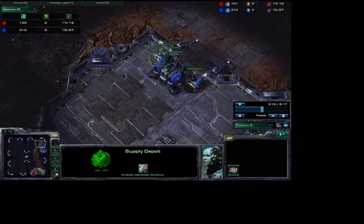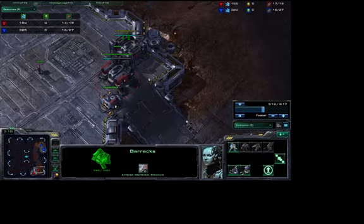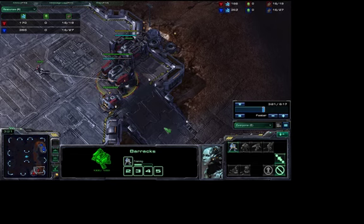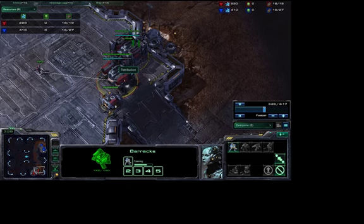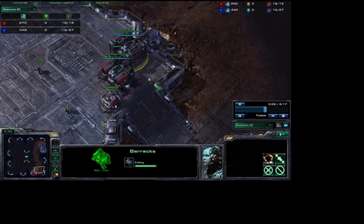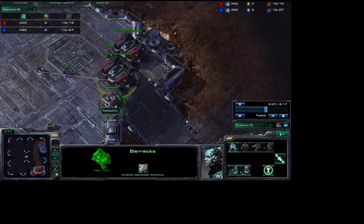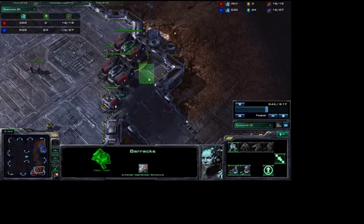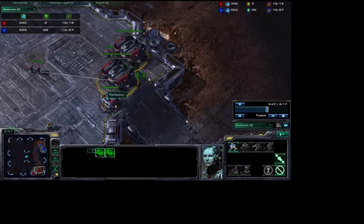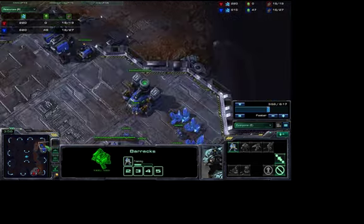Many people get one supply depot to the side of their barracks, but I do it a different way: one supply depot, then one barracks, then another barracks. I do it this way because a supply depot only has 400 HP, while the barracks has 1000 HP — so even though it costs more, it pays off a lot. I'm getting my third marine right now.